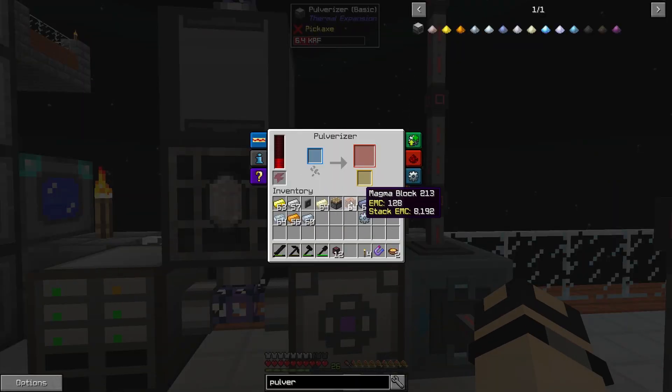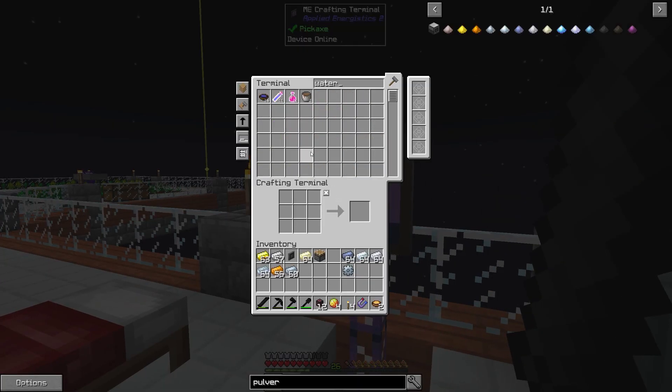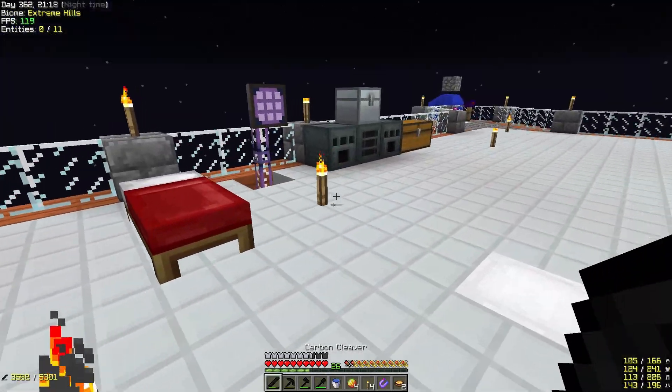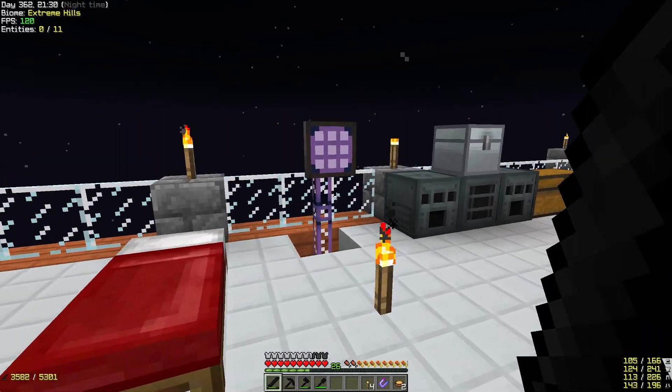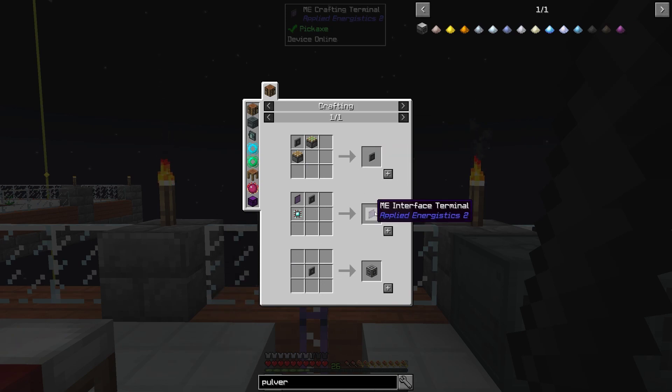We're going to go ahead and just pulverize these magma blocks. I really only need the one magma, so I'm going to grab just the one that comes out first, and then we'll go upstairs. So we just need the four magma cream — we only need one of them really. So we'll grab our bucket, we'll fill the bucket with water. And then I believe you just craft them together like that. Yep, slime ball. Perfect. And then we'll grab our slime ball, attach it to a piston, and then we'll go ahead and make this ME storage bus.